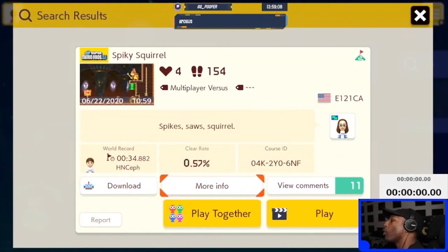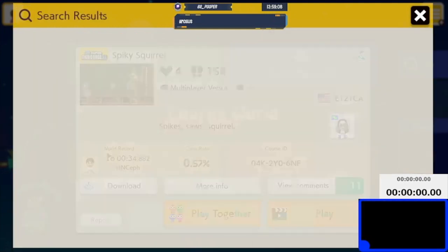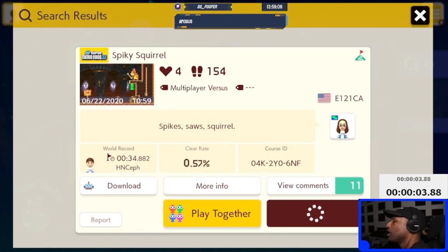Alright, spiky squirrel — spike saws and squirrel. Oh hell no. At 0.45% clear rate, this level is going to be BS. Okay, let's do this for content. A 34-second world record. Alright, see what you got, let's do this.